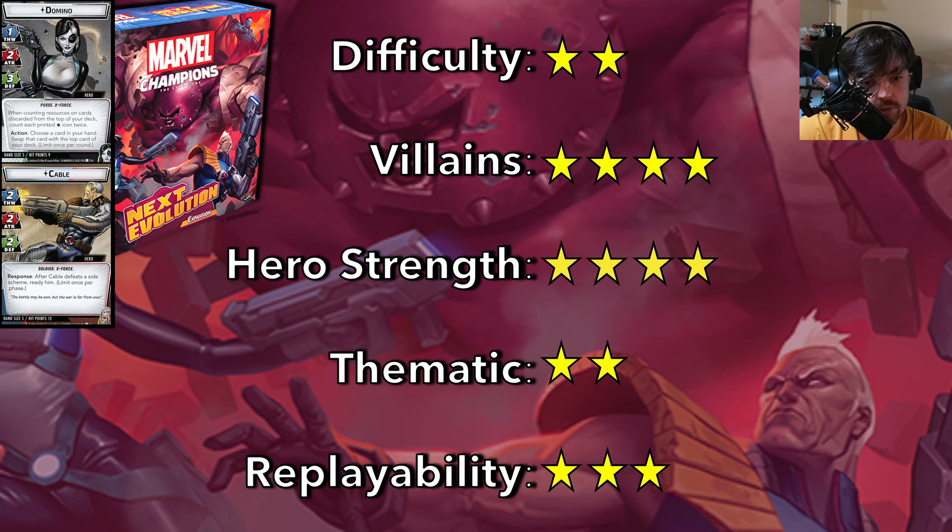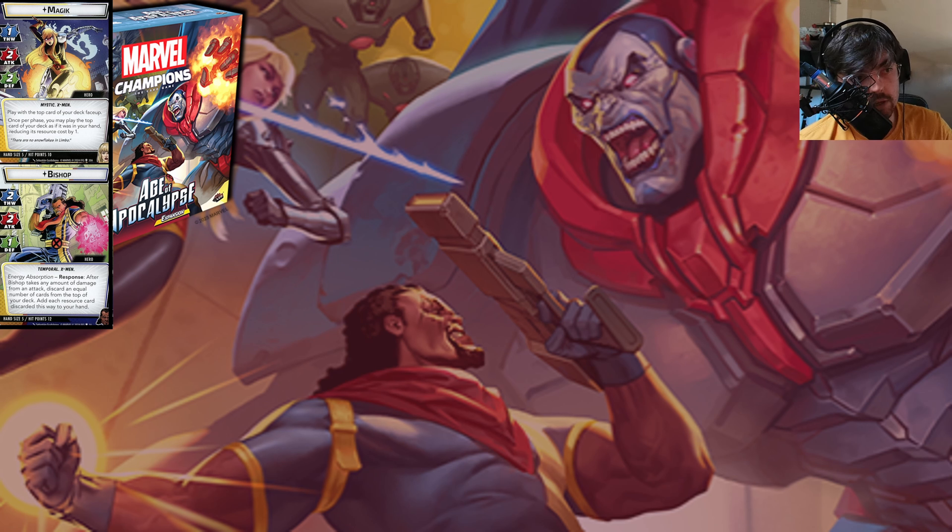And this is the newest expansion — the Age of Apocalypse. This is a continuation of the X-Men storyline, which tells a continuous story throughout. It comes with Magik and Bishop. Magik is a mystic — she gets to play with the top card of the deck face up, and once per phase you can reduce the cost of it by one. She also gets different bonuses depending on what resources are on top, and that can be a lot of fun. Bishop's whole thing is that he has a lot of resources available to him. After he takes damage, he can discard cards from the top of his deck and grab those resources back into his hand — he's incredibly resource-rich. He can spend those resources on an upgrade that lets you store up a big blast, so it feels like you're absorbing energy and then going to one-shot the villain with their own strength. Both of these heroes are really good, but they're also quite complicated.